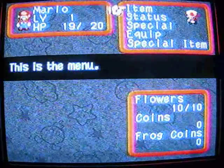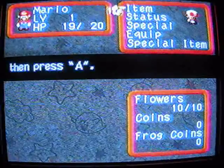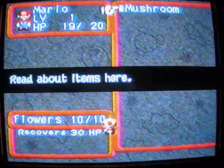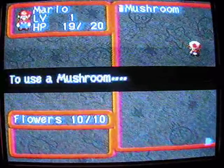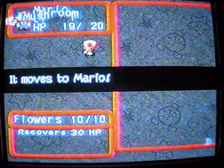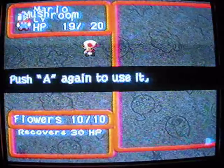Press X to open it! Here we go! This is the menu! It is just to use items — choose item, then press A! This is your item list! Rate of all items here — to use a mushroom, find your push A! Behold! It moves to Mario! You can also change position once you get more party members. Push A again to use it!